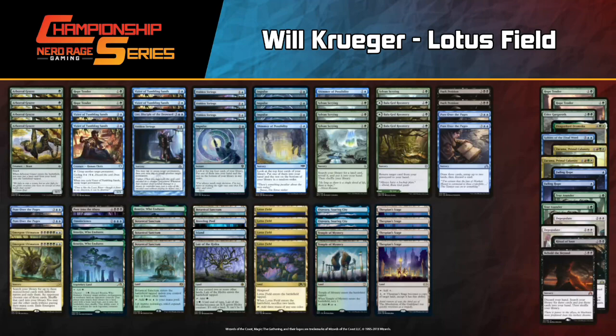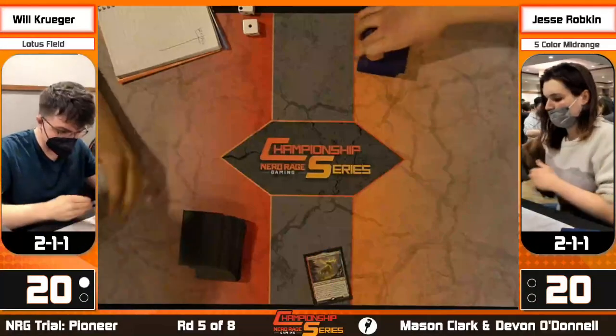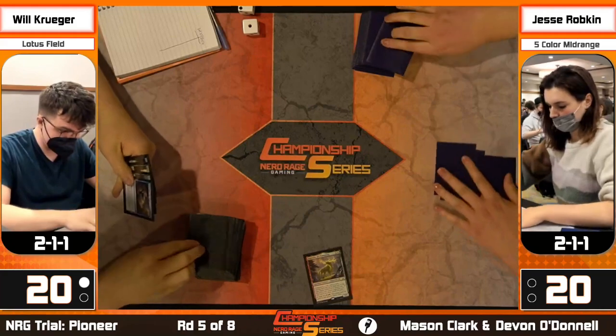Behold the Beyond might be for specific matchups where Hope Tender or cantrips aren't quite as good. Zacama makes the most sense since it can blow up Rest in Peace. We might see multiple threat types brought in, like we saw Conor bring in Elder Gargaroth against the Bring to Light deck. Drawing opening hands for game two - Will had a Terrastodon in his opening hand, prepared for Jesse's hate. Jesse kept seven and Krueger went to six. Both players are still alive for top eight at two-one-and-one.